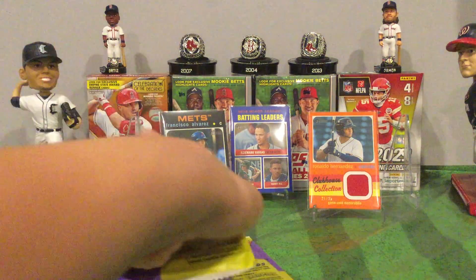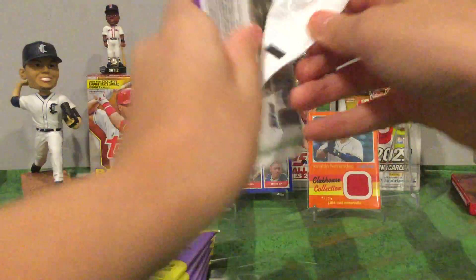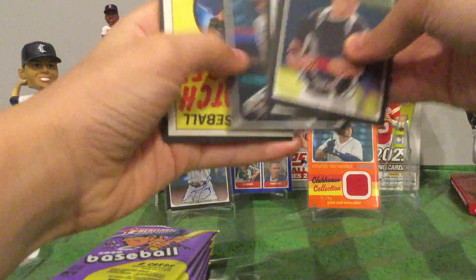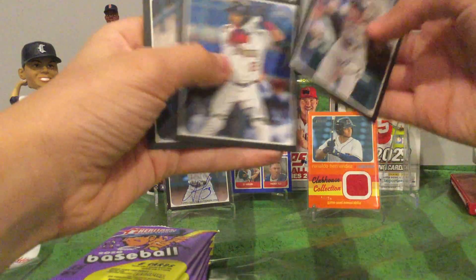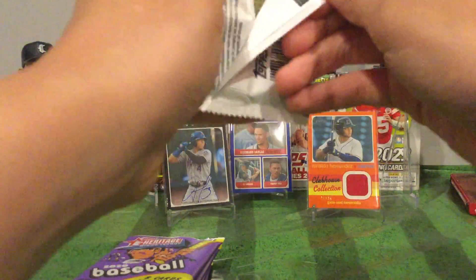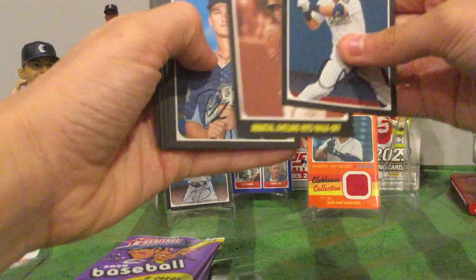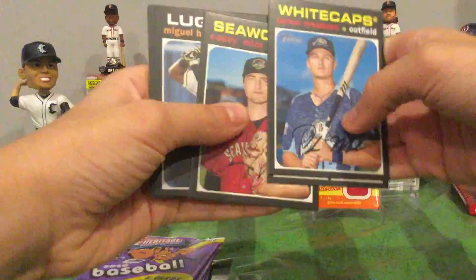Last stack of packs here — hopefully we can get some nice mojo! Last scratch-off: Bradley Zimmer. Shailen Rios. Oh, Bobby Dalbec — that's a nice one, Red Sox are gonna like him. Tony Ucabella. Parker Meadows — we've met him once! Casey Mize.